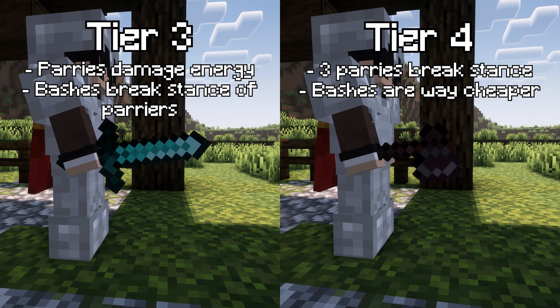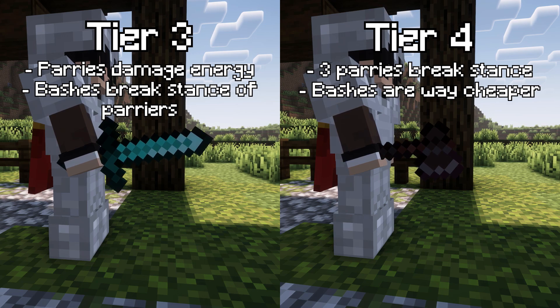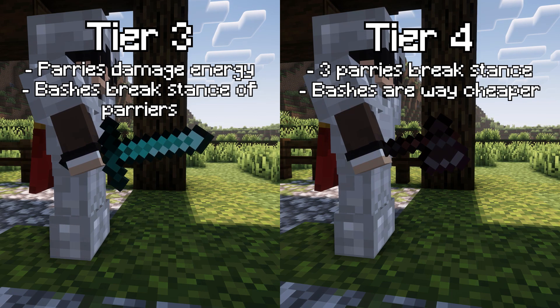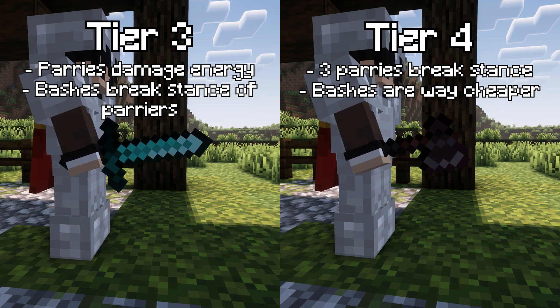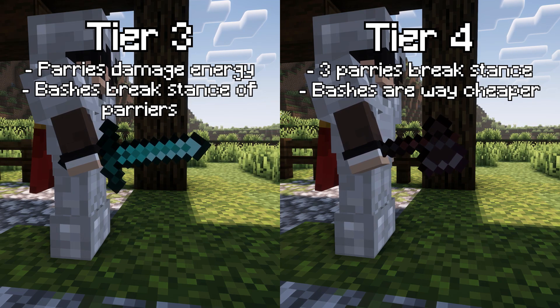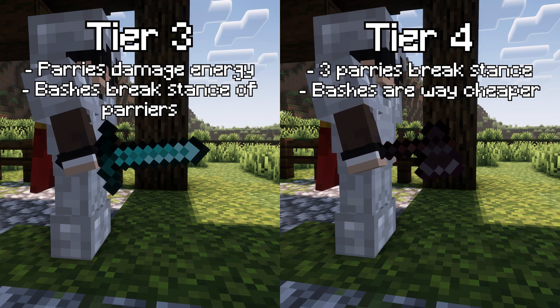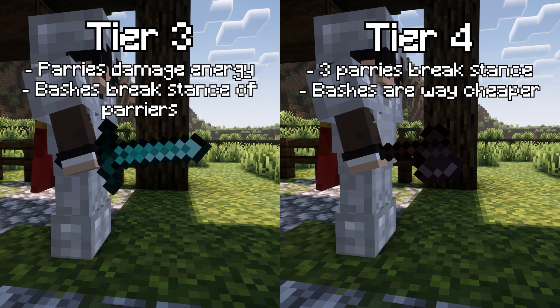Diamond and Netherite are Tier 3 and 4 respectively. Those two tiers have different advantages for each skill. Parries start dealing energy damage on those who are parried, and on Tier 4, three consecutive parries break the stance of the enemy. For bashes, Tier 3 starts breaking the stance of those who parry it, and Tier 4 is way cheaper — enough to let you use it 3 times when at full energy.